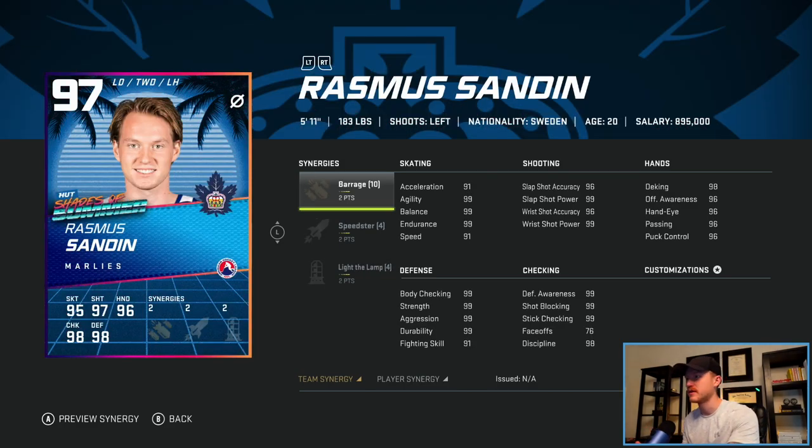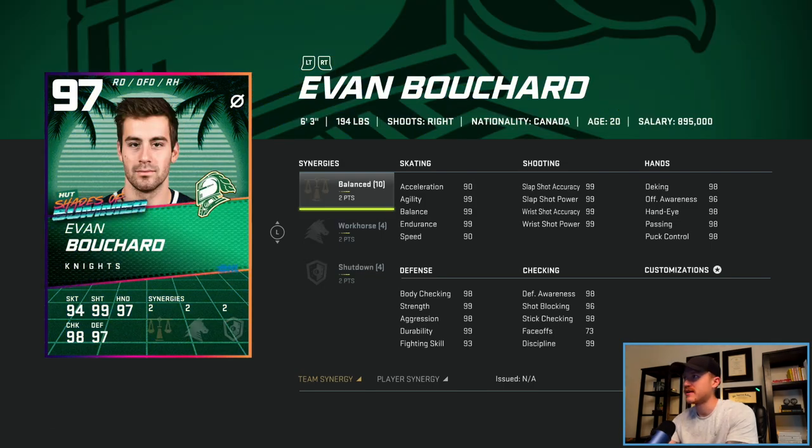I have to pick something different, either a defenseman or a center. The first one up is Rasmus Sedin, 5'11. He's solid, he's quick, he's got good body checking, and he's strong. But it's just tough to have a 5'11 D-man in CHEL at this stage of the game, so I'm going to have to pass on Rasmus.